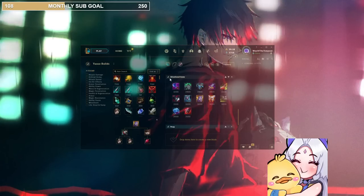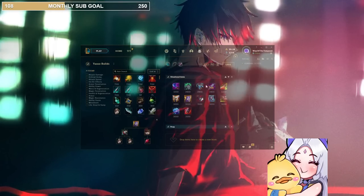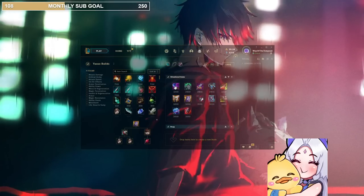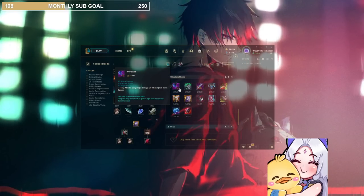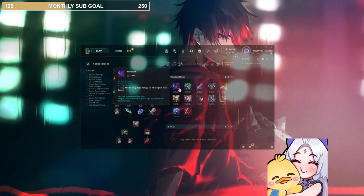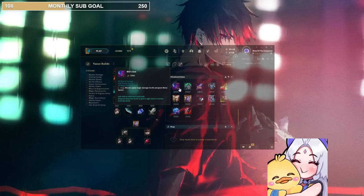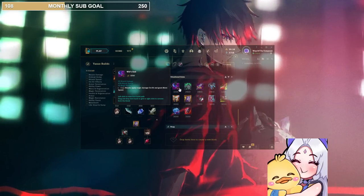For the situational items, first we have the MR items. Wit's End is for the most damage — if you want the most damage MR item you can get, go Wit's End. If you feel like you're lacking damage, want to do some extra magic damage, or they have a Rammus or something, Wit's End feels really good. Most damage out of any MR item.